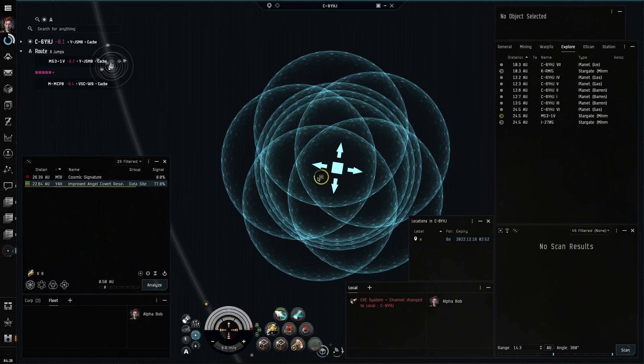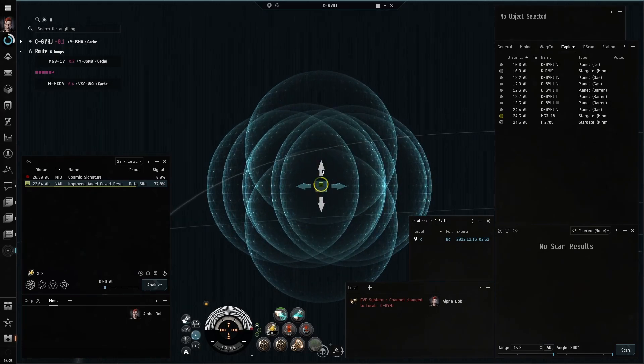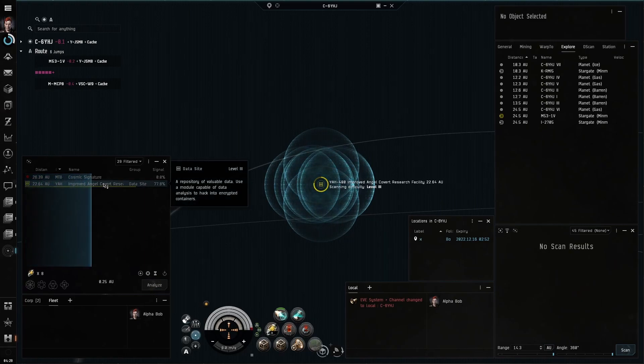I can now see this is a level 3 data site, but this is a dangerous covert research facility, also known as a ghost site. You should stay away from these sites until you have an Astero ship with the correct fitting. One failed hack will explode your ship with 10,000 damage — death to most.